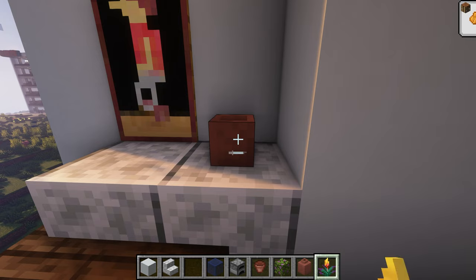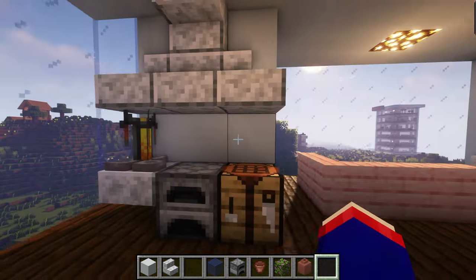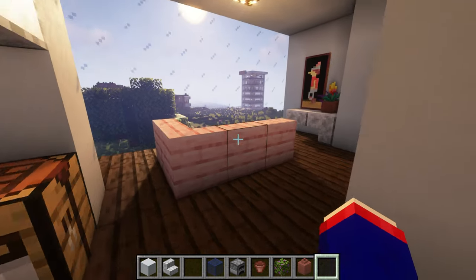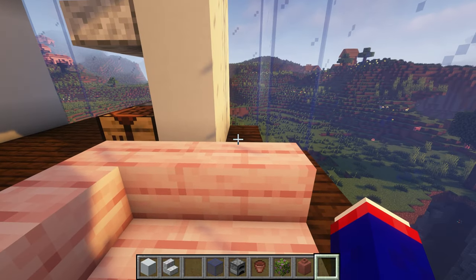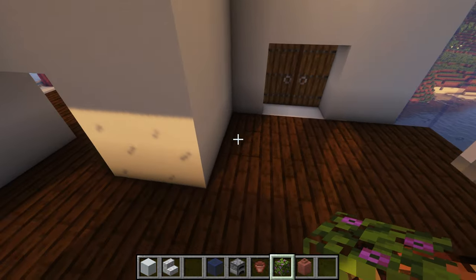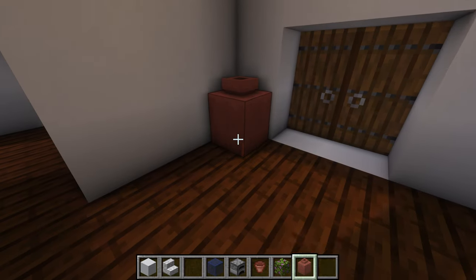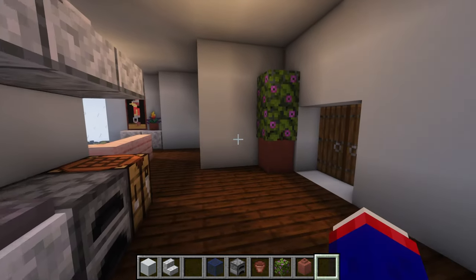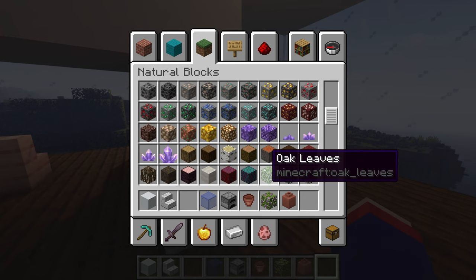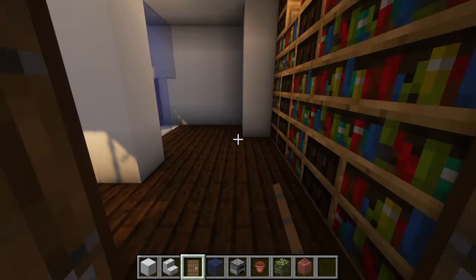Oh that looks cool. You know what, I'm gonna do it. I think this is the best I was able to get. I can put it right here — nice little living space. You got this, you come in here. Maybe I'll give them — nah I'll stick with the spruce doors. There we go. They could use a little nightstand too.